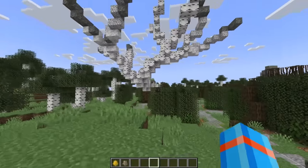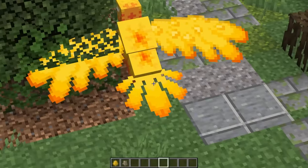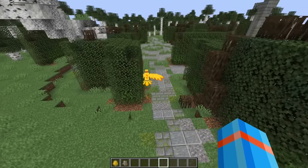Let's plop this phoenix down underneath this delicious-looking tree. Now, that is one flaming bird. That wingspan looks immaculate, though. I'm very tempted to go and pet it.